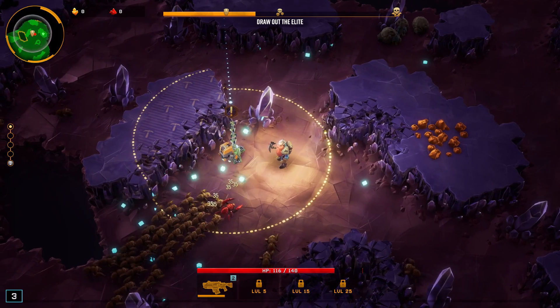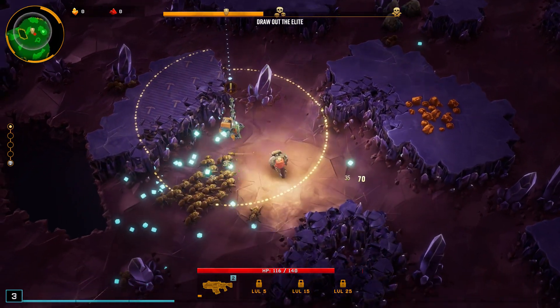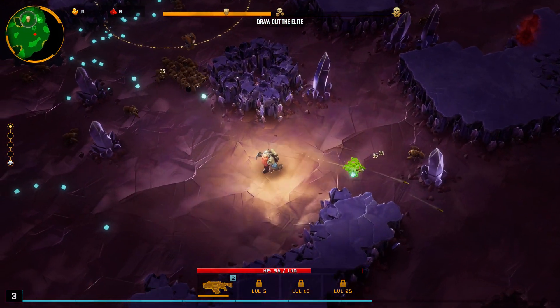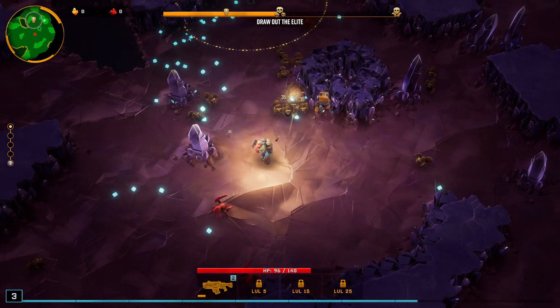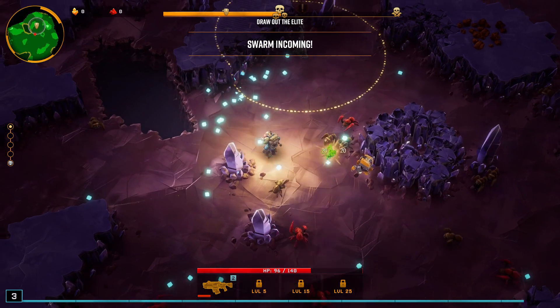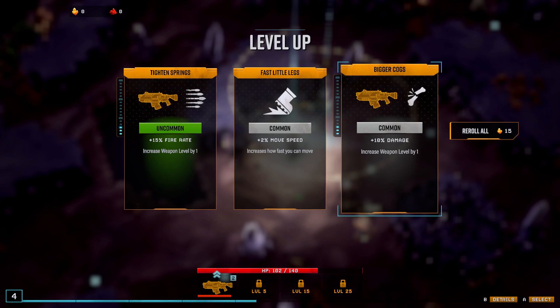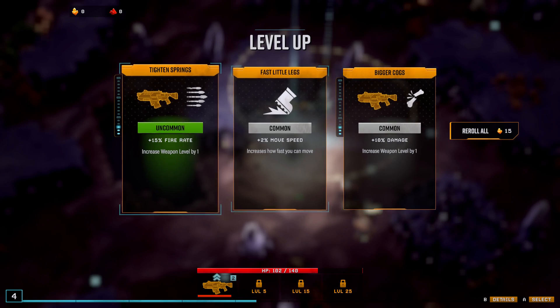Oh god, that's a fair amount of small but worrying bugs. I think we're running. Maybe I'm going to give myself some more move speed — actually no, I should probably go with more fire rate since I do have better reloading now. Plus 15% fire rate — tighten those springs. Increase weapon level by one.